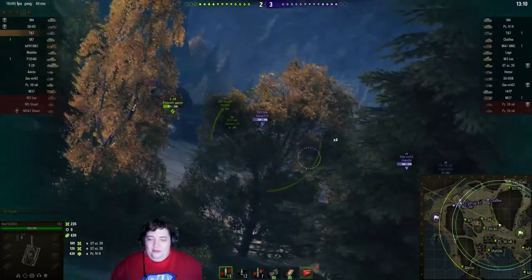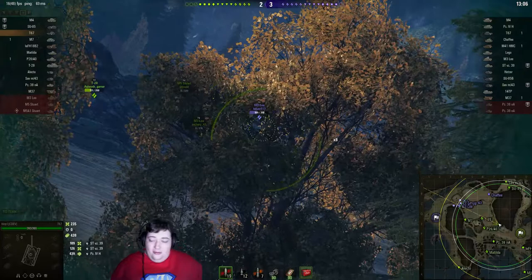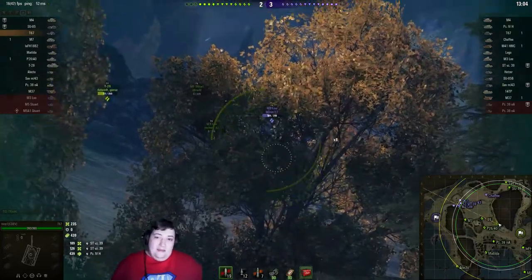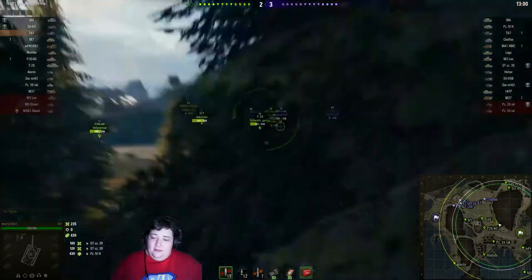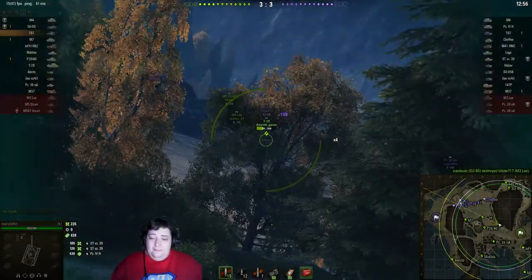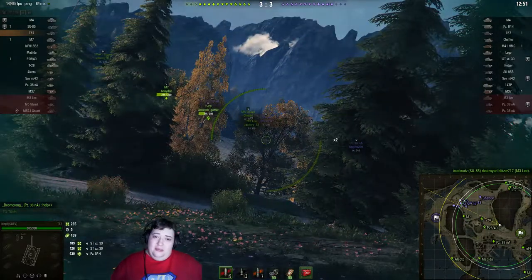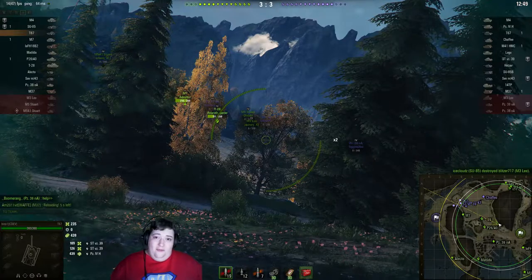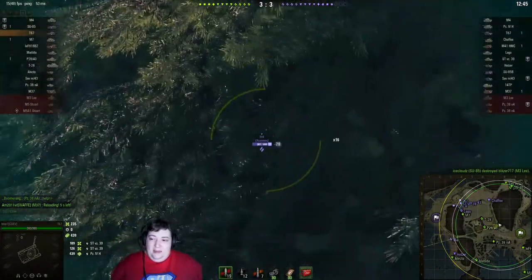Good gun, good mobility, and it's got a turret on it. The only thing it doesn't have is any armor, but as long as you don't get seen, it doesn't matter how much armor you have. In this thing, you can make it so you don't get seen. Assuming you're using some kind of cover and you double bush, it's going to be next to impossible for folks at this tier to spot you.